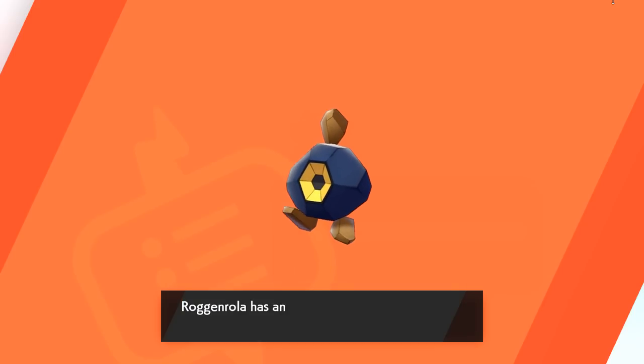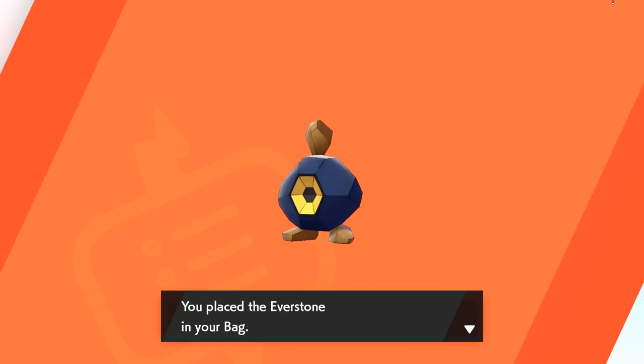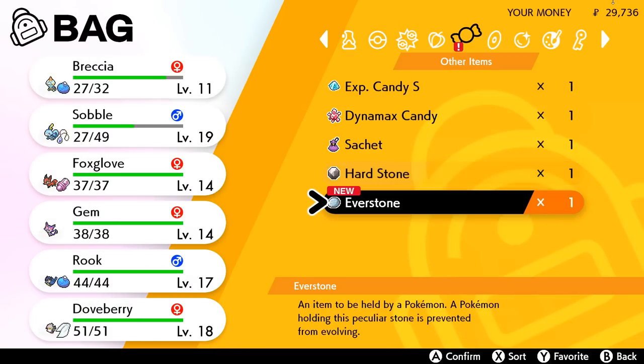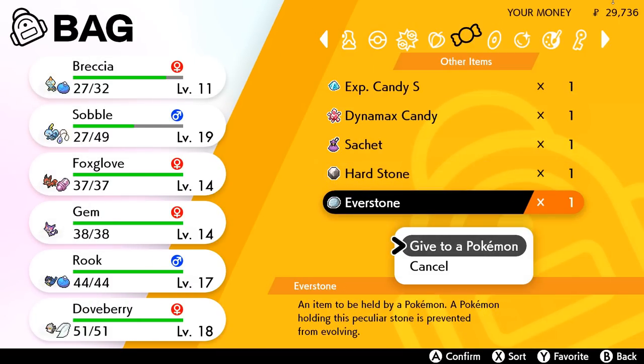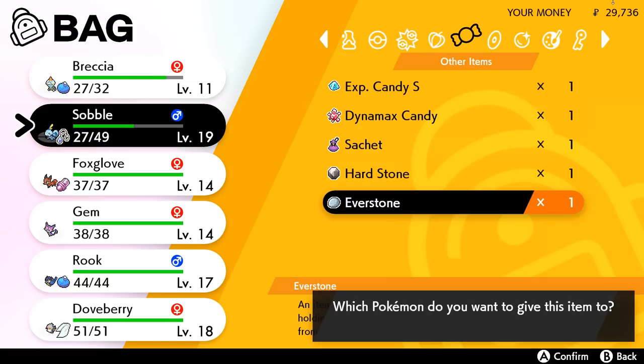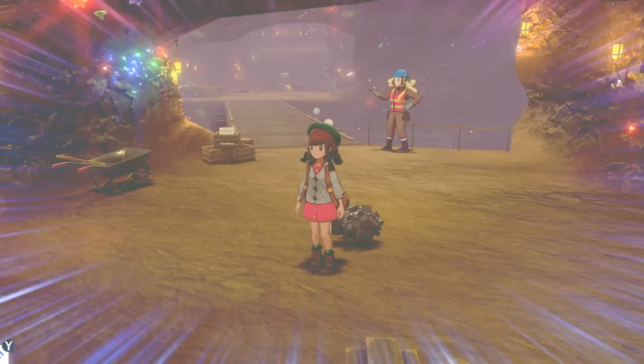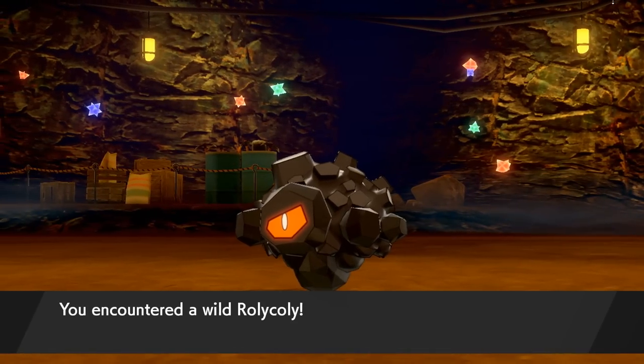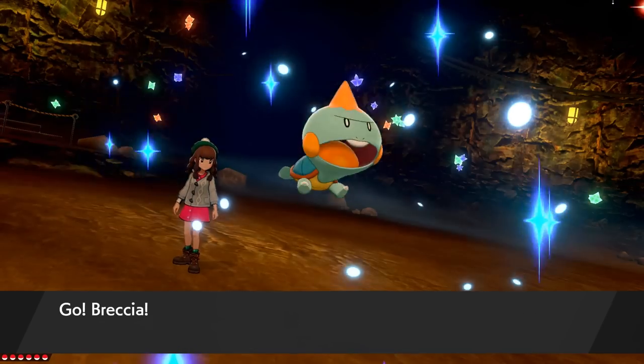We're going to send it to the box for just a second and use its Everstone — we could potentially give it to Sobble, because Sobble has been thinking he's not ready to evolve just yet. But right now Sobble has a special item that will actually increase his water type moves, so if we decide not to evolve Sobble more permanently we'll definitely give that to him.